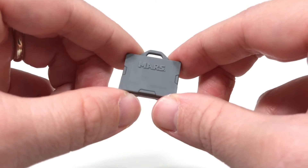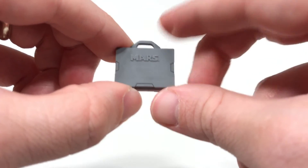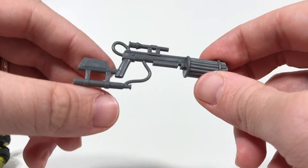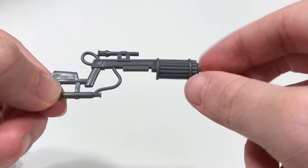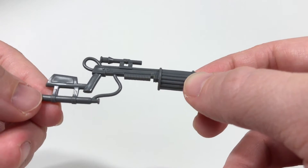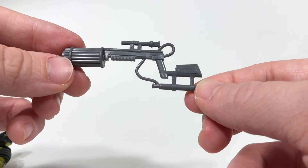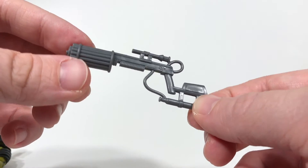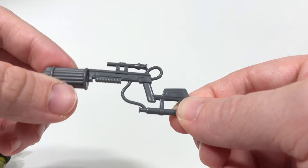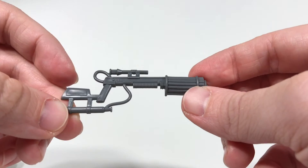I wish something like this had been included with Salvo's briefcase — Salvo was my last review, if you missed it go back and watch it. He also comes with this gun which I believe is very similar to the vintage figure's weapon. It's a great, interesting sculpt — I don't know if this has any real-world equivalent, let me know in the comments — but it looks pretty crazy, kind of out there, and quite intimidating.